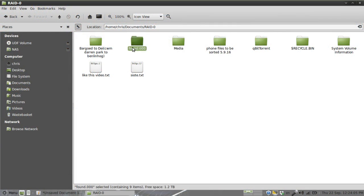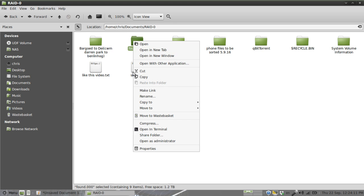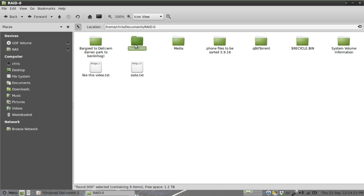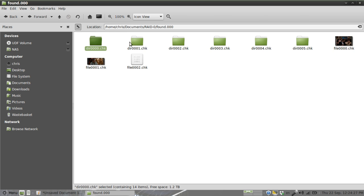I found this folder up here called 'found.000'. I went into it and first checked the properties — it was telling me it was only 2.9 GB. I thought, okay, the games obviously aren't in there because the games were quite big. I looked inside and thought, no, there's nothing useful here.